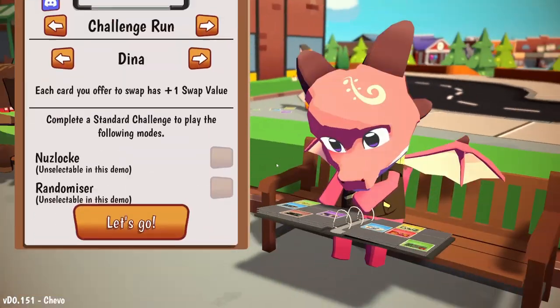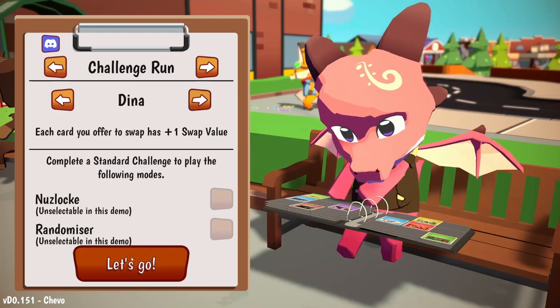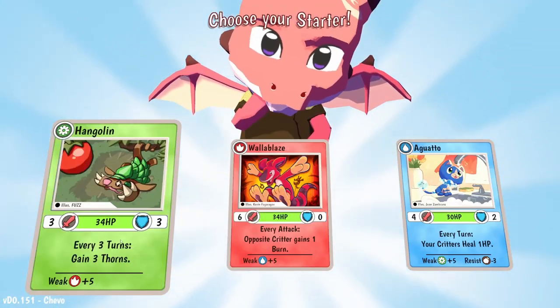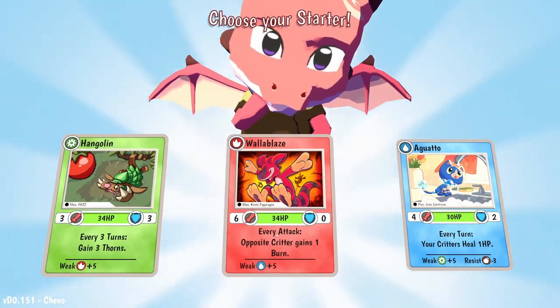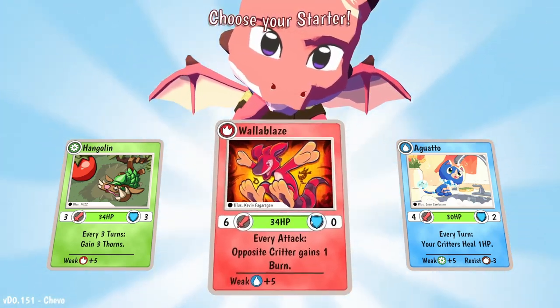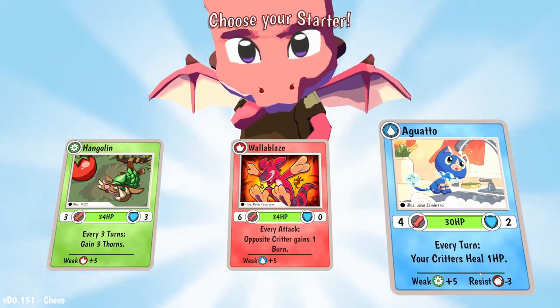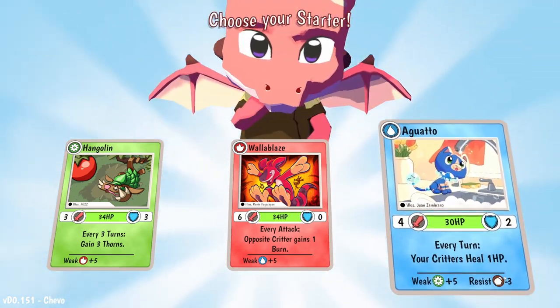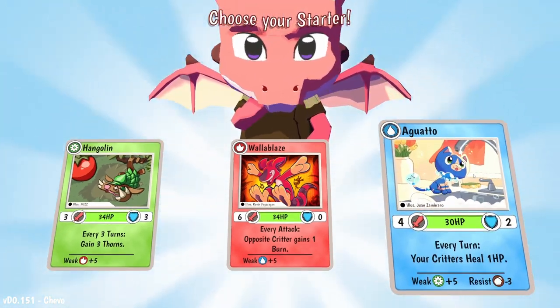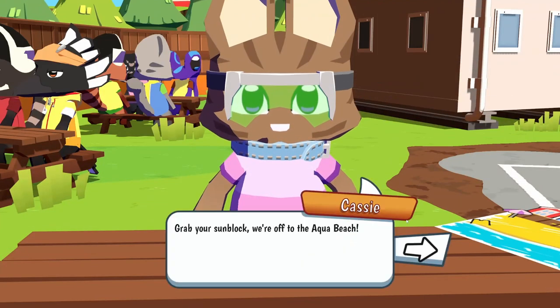Okay, let's get into the real stuff - go for a challenge run. I think Dina is the only character available at this point in the demo. I'm going to choose our starter. Thorns is good, burn is good - no defense though on this one. Every turn your critters heal. This one has a resist as well - Aguato. See, thorns is good, healing is good. I've got the Hangolin. Sounds good, let's go.